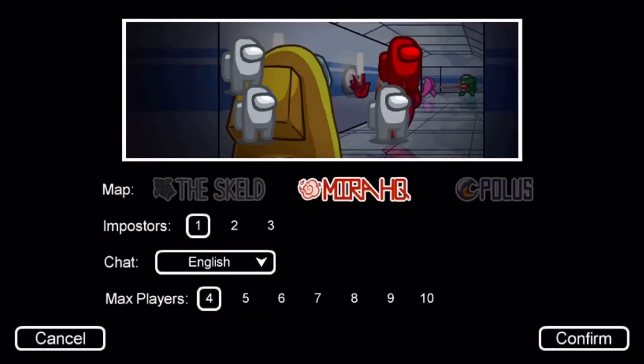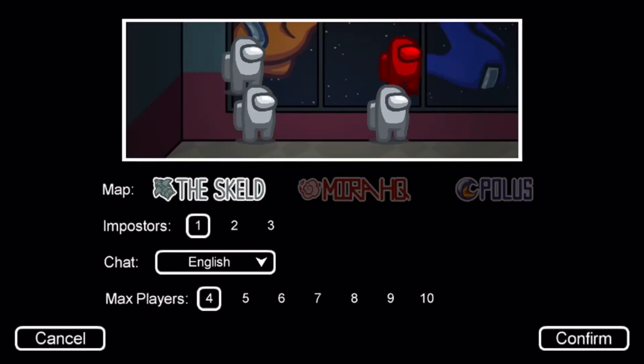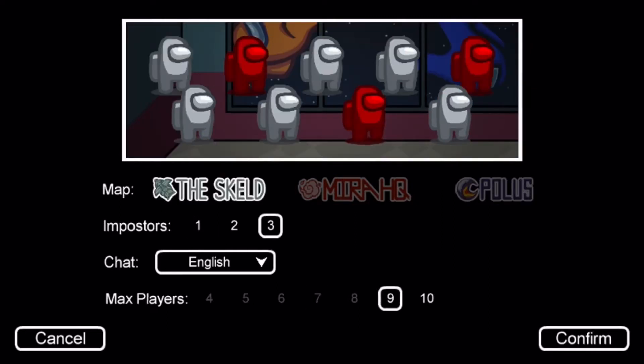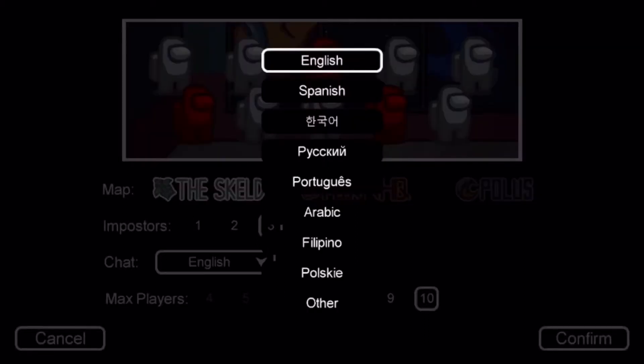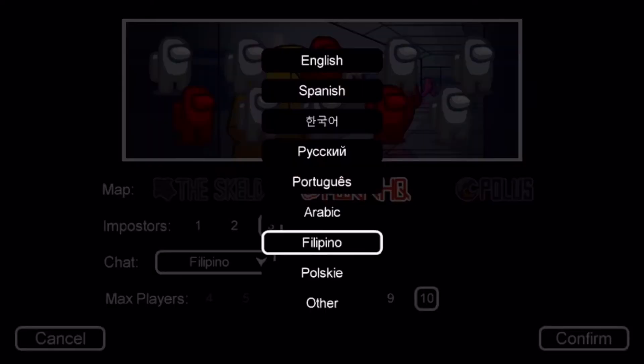There's Skeld, Mirror HQ, or Polus, and then there's imposters: one, two, or three — which are the amount of killers. My phone is a bit slow but you can click on the maximum players you want, and you can also choose the chat language.